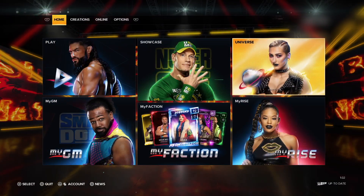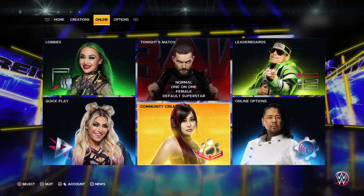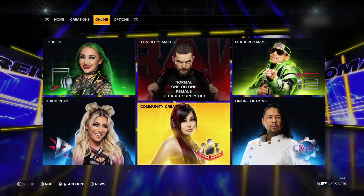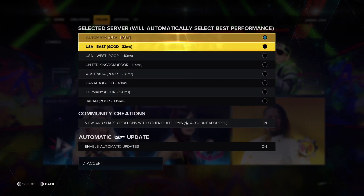The first thing to do is on the top row go to Online and select it. Then go down to Online Options. Make sure that the Community Creations tab is set to on.